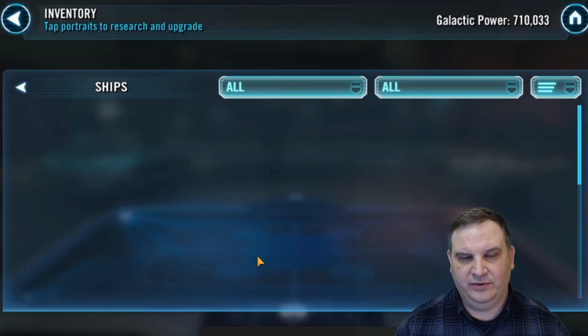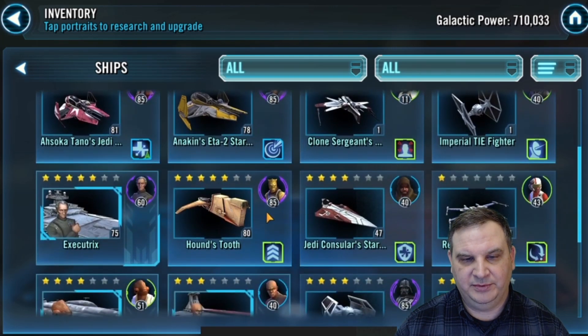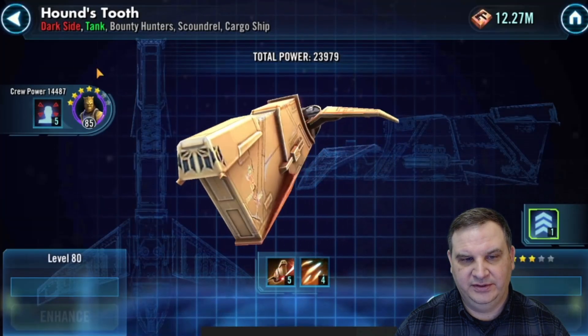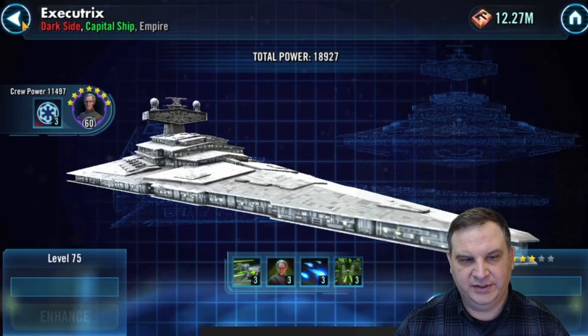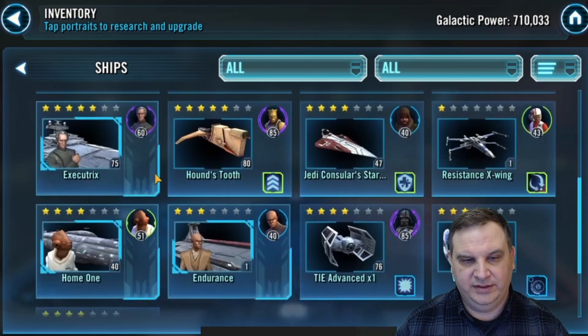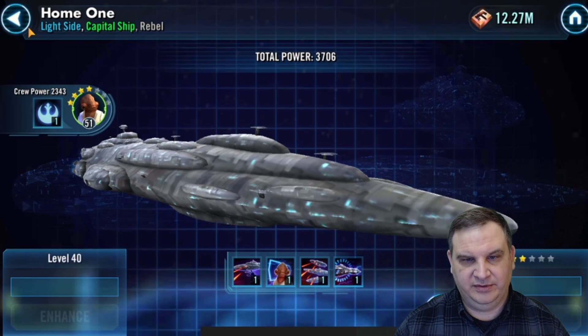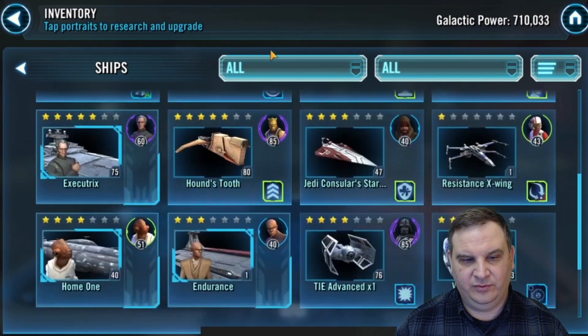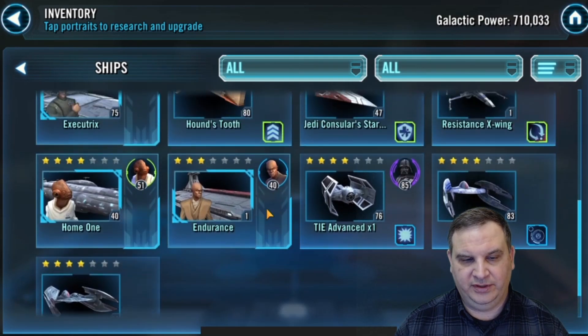Let's take a look at ships. We see the three Geos all at seven stars, coming along pretty nicely. Ahsoka Tano's ship is good. We've got Houndstooth at five stars with some skills building up on him. The Executrix has some skill ups, everything's at level three, so that's on the way. Home One — I see some levels on Ackbar but really no effort on the Home One ship itself, just level 40. We've got the TIE Advanced, the Vulture Droid, and the Hyena Bomber coming along. Those are good.